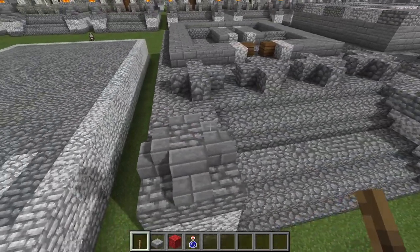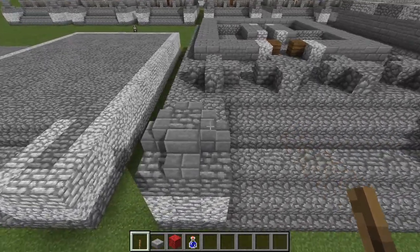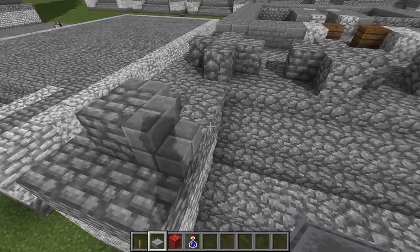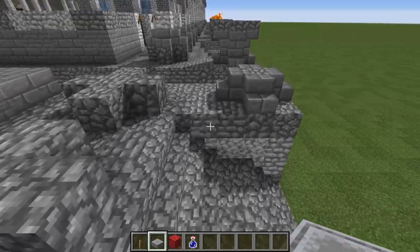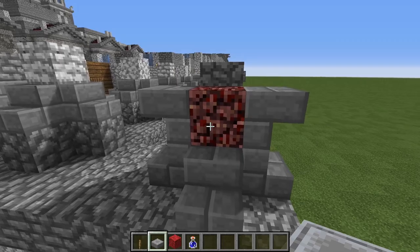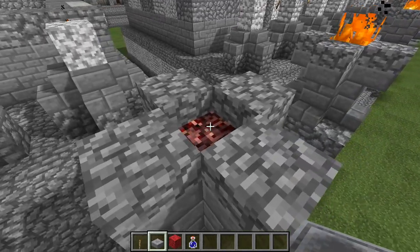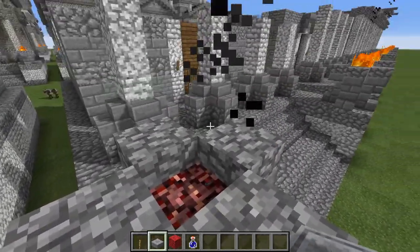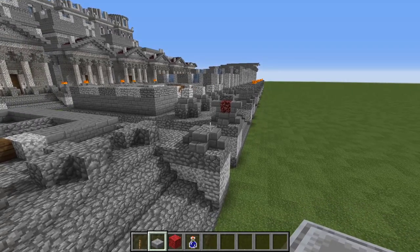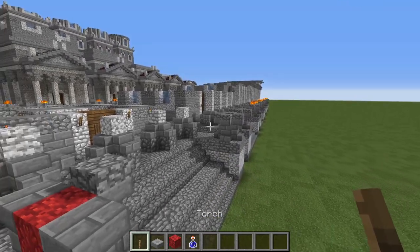From that, lay out the base of the lighthouse itself now that we have the foundation set in. For the little firepots, put down a block of cobble right there, then put stone brick stairs on all four edges. Then put upside-down stone brick stairs, then a block of netherrack, and then cobblestone on top of that. You can go ahead and light your netherrack to complete your decorative firepots on the front. If you want, you can replace the netherrack with a campfire instead for the smoke particle effects.